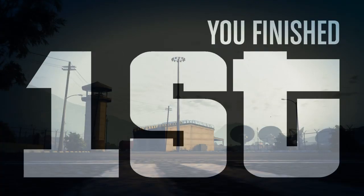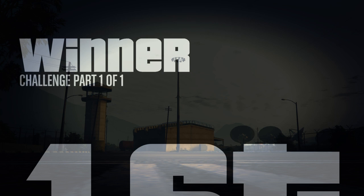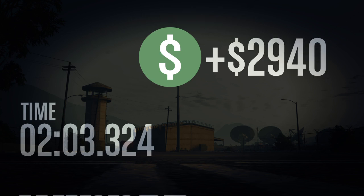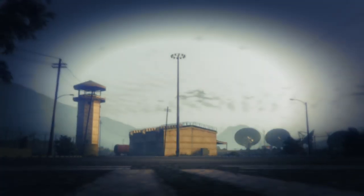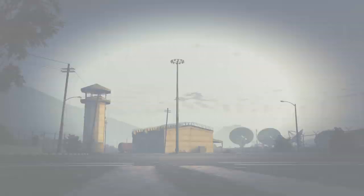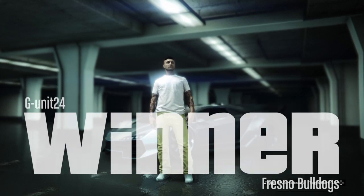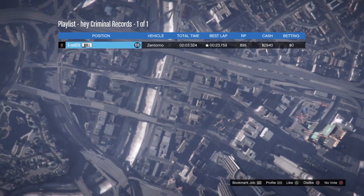As you can see, I did it in a time of two minutes three seconds. It wasn't the easiest one to pick but I couldn't find any other, so I chose it for the sake of this video. I get 2,940 in cash from the race itself, but that's not the important part — what's really crazy is that the glitch gives you 500,000 straight after.